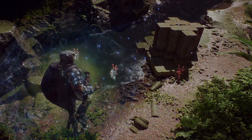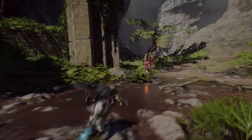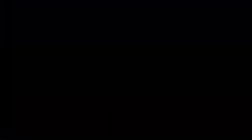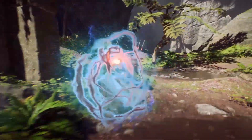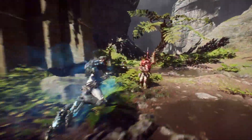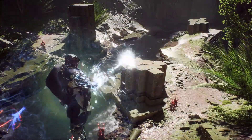Moving on to the Storm's melee ability. All Javelins in Anthem have a special type of melee, and the attack for the Storm is called Fiery Strike. With this move, the Storm uses the seals on its arm to deliver an explosive flash that deals damage and knocks back enemies that have gotten too close, giving the Storm time to reposition at a safe distance. Unlike the other classes in Anthem, the Storm opts to use its seals, instead of launchers or grenades.